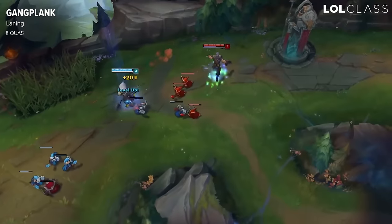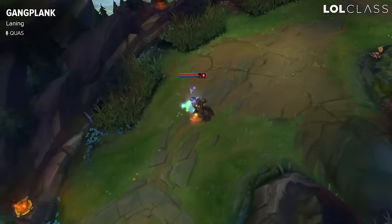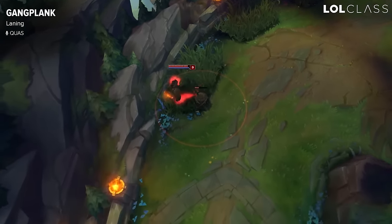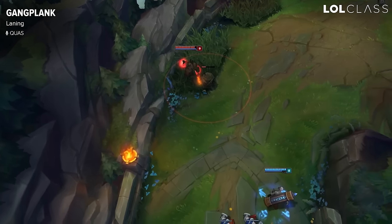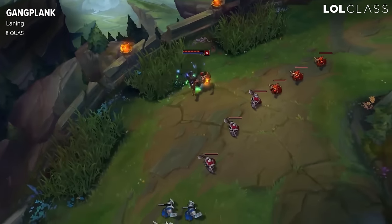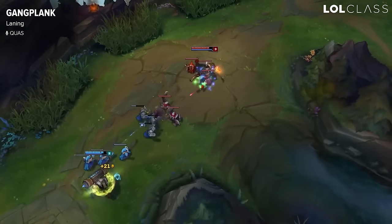Then keep on farming with Parley and whenever the enemy comes up again, you trade again like that. You can also use your barrels as a zoning tool and combo them. If you get a gank, you can combo it for the slow. And if you get ganked, you can just combo it for the movement speed and the slow on enemies as they chase you down.